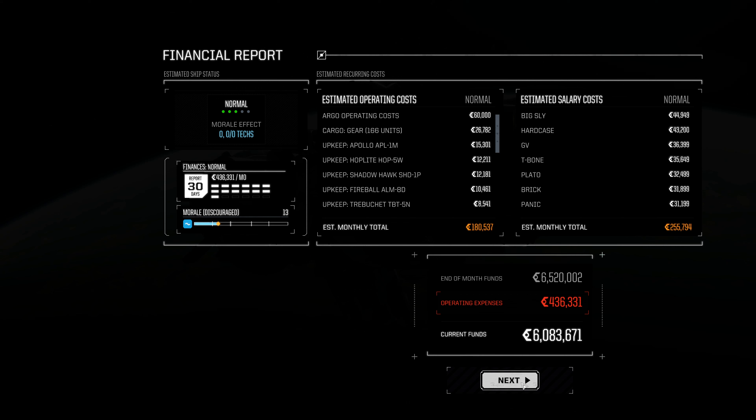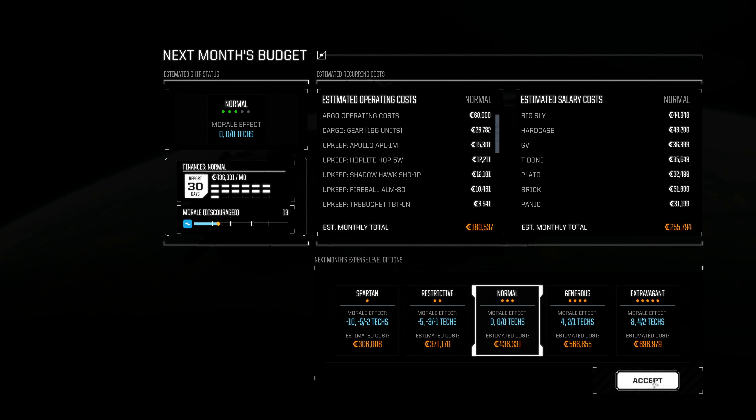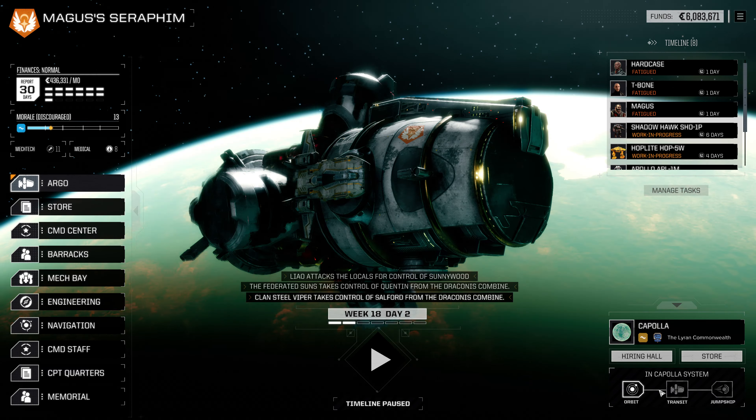It doesn't really matter what order we do this in. We're going to hit our financial report right now, and we're also going to get our structural reinforcement done. Phenomenal. We've got plenty of cash, so I'm not too concerned about this. We've been doing very, very well on the cash front. So let's proceed on past this budget.